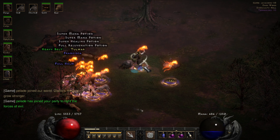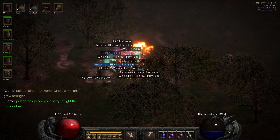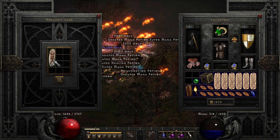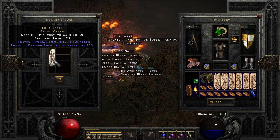We got a Grand Charm drop — probably a Sunder, being as we're in a Terror Zone. Bone Break! I don't see those very often. Physical damage received increased by 13%. Let's go!